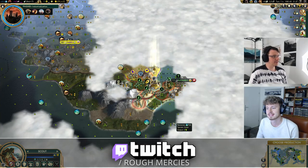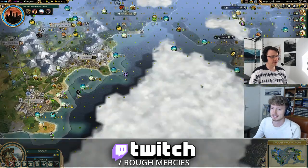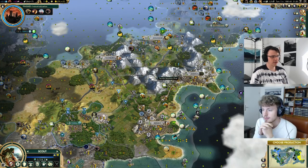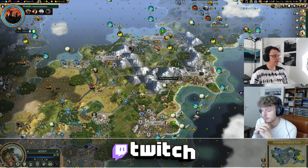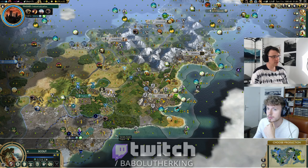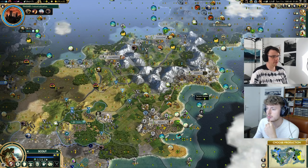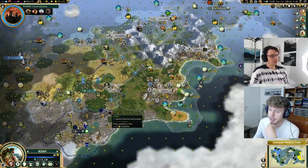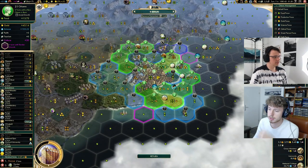Hi guys and welcome to the industrial era of our Over Explained deity playthrough. Last episode was really good — we got our science up, finished our universities, opened rationalism and into secularism. Now we are looking for our coal on industrialization. We've got seven coal up here and potentially three more coal down here.